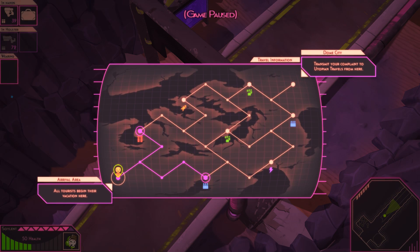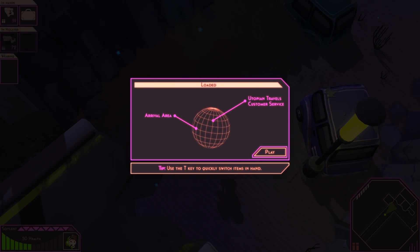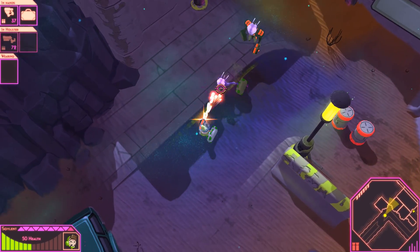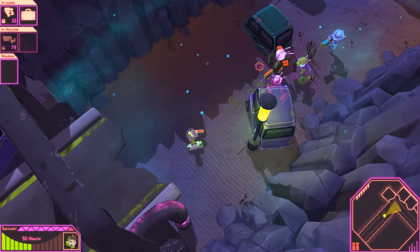This is the FTL influence I was talking about — we can navigate these different sectors to get to the end. Each sector has its own kind of perks: this one contains melee weapons, this one bullet weapons, shell weapons. We just picked up a shotgun so might as well aim for the shell weapons area. After this first tutorial level, all the levels are procedurally generated — placement of buildings, enemies, crates, all that kind of stuff is random.